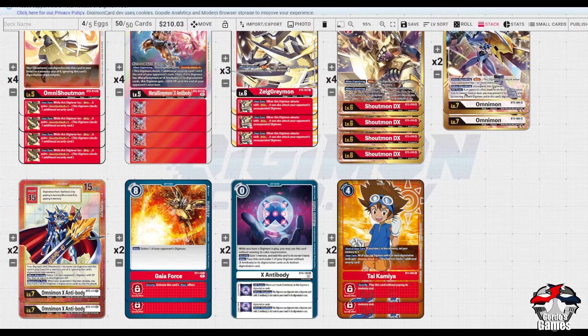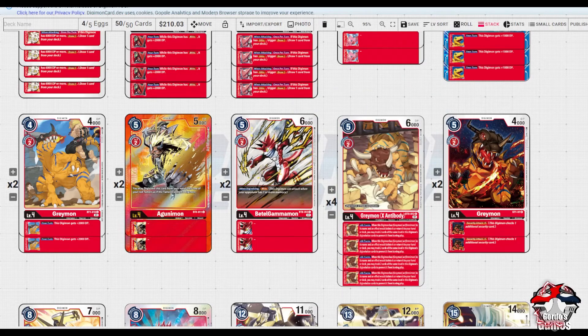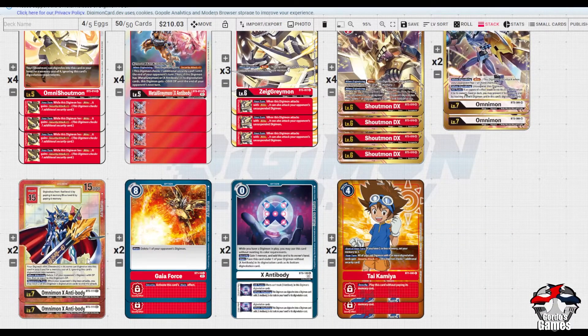This card is very good for control against the green matchup particularly. Because of how quickly Grandis can swing over your suspended Digimon - it will suspend something, unsuspend, swing over it and you lose your entire board - you can shut down that entire play because they can't do anything outside of that unless there are Nidhoggs or something. With things like detaching sources for protection of the green matchup or to stop attacks, this has a lot more play than it might seem.